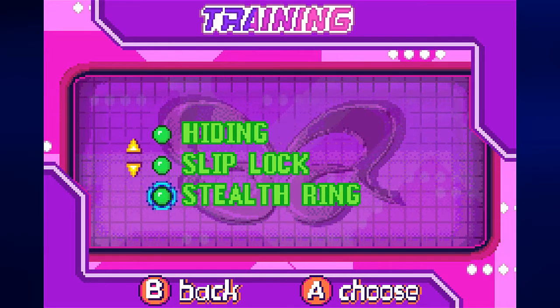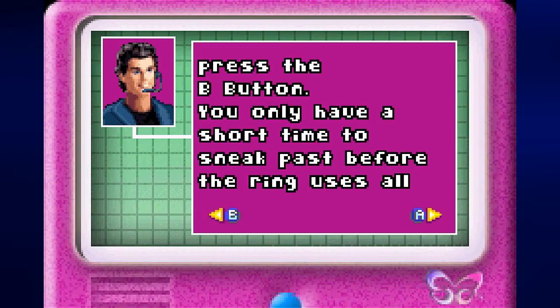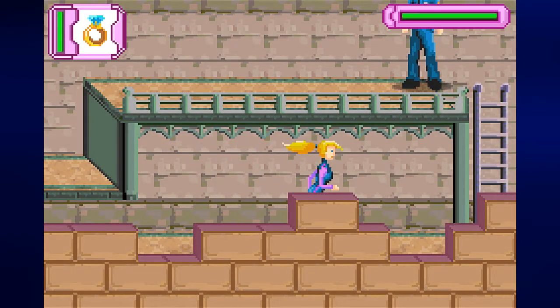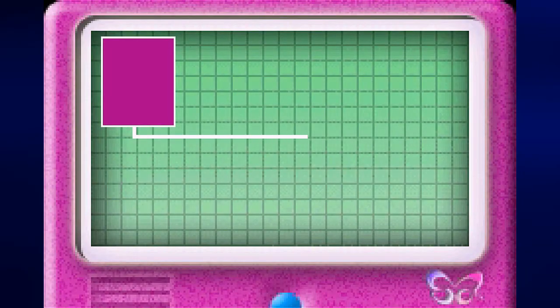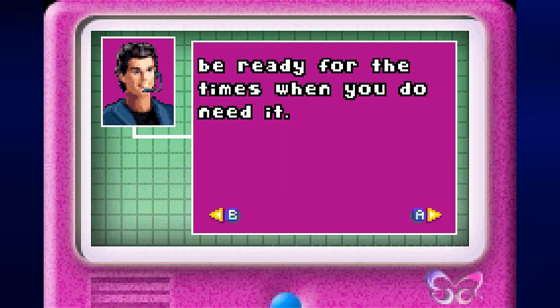Now it's time to learn how to use the stealth ring — this is where gadgets start coming in handy. The stealth ring will make you invisible. To use it, move close to the guard and press the B button. You only have a short time to sneak past before the ring uses all its power. Make your way to the exit before you run out of power. Be sure to press B to turn the ring back off when you don't need it, and remember that the power will slowly regenerate. To switch gadgets, press the L or R button.